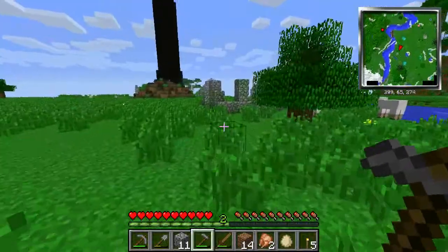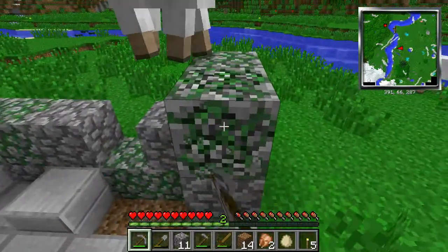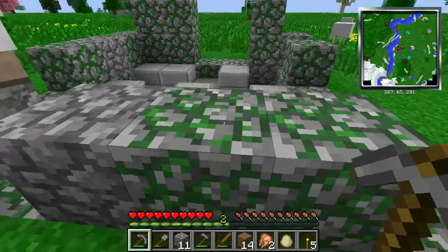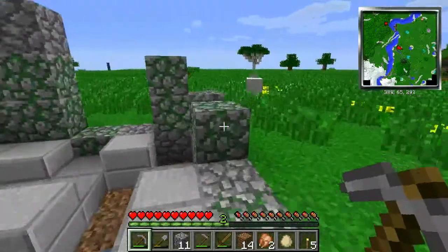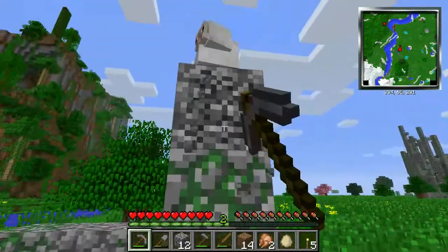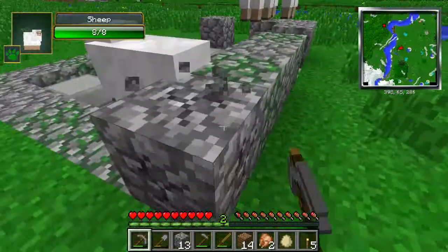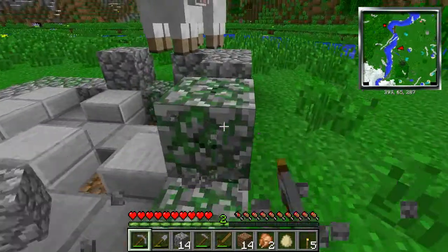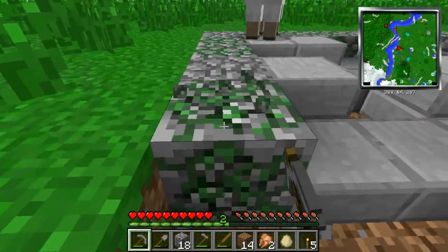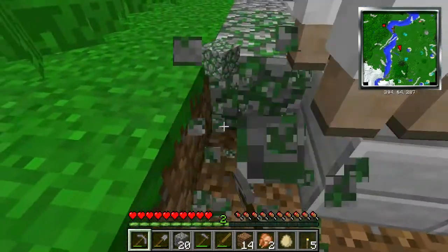Let's go see what's in this ruin over here. Probably nothing because it's at ground level. These blocks are going to be nice — these are mossy cobblestone or moss stone. The reason why we want those is because we'll use those in Tinker's Construct so that we can make it so that our weapons can repair themselves.